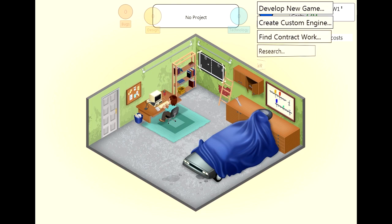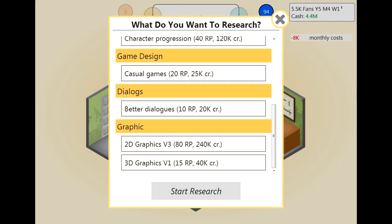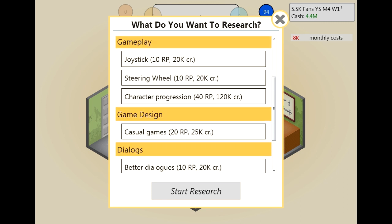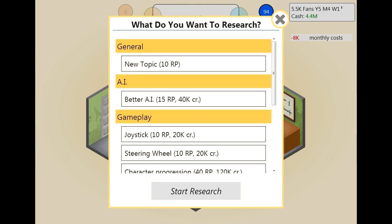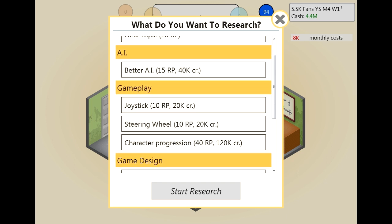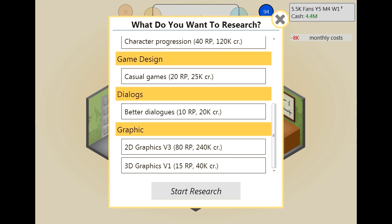Creating a custom engine costs 200,000 — that's no problem at all. If we go to research, we want to include all of these things into it. 2D graphics is the most expensive, but doing some quick maths, all of that costs under half a million. We can actually afford to research all of this, though the research points might be more than we have. But if we build a game engine with 2D graphics in, that's going to be a big one. I also have written down the next game I want to do: medieval RPG.